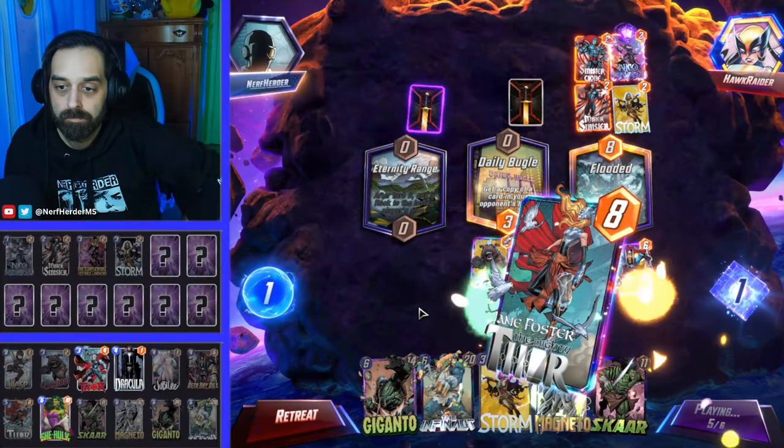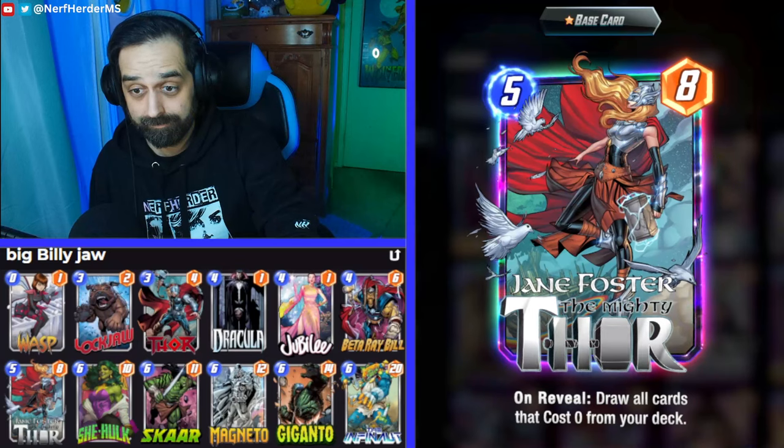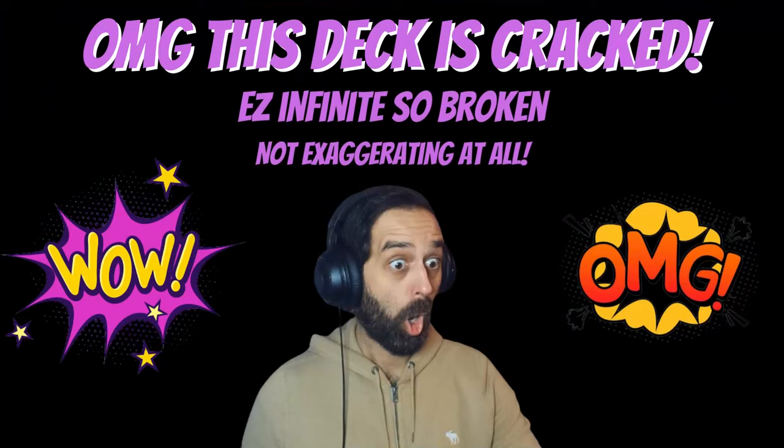Lockjaw is a dog. When you throw cards at him, he fetches another card and brings that to you. Oh my god, this deck is cracked.